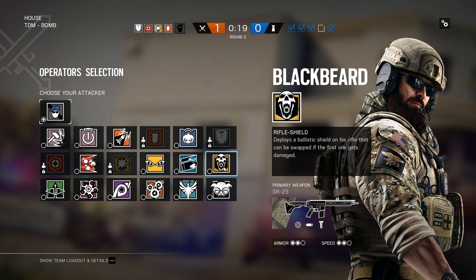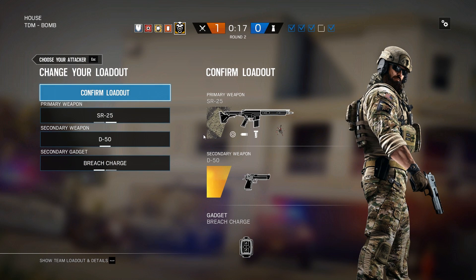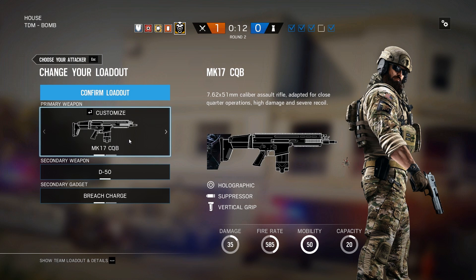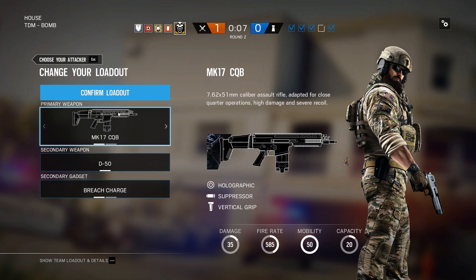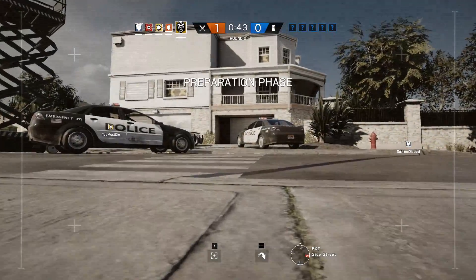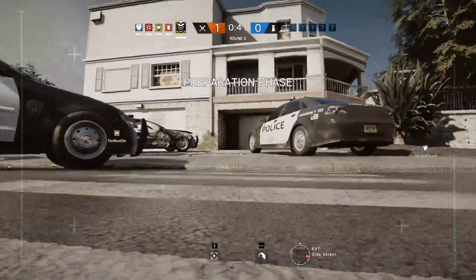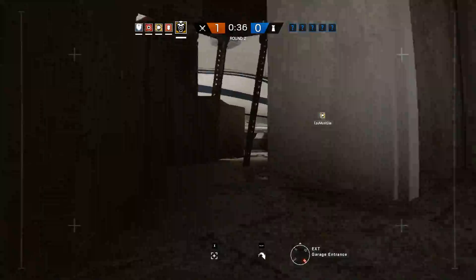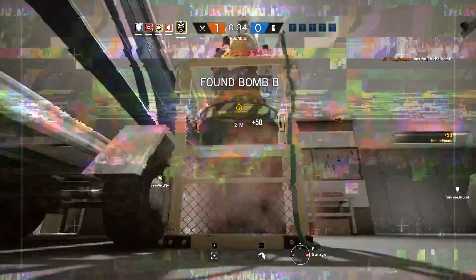I'm going to go for Blackbeard. You've got a one-shot gun which is powerful, or you can have an automatic gun — I'm going to go for automatic. All of the different team members have got different abilities. He's got a shield. As an attacker, you need to use your drone to locate a bomb. You start off with a little remote drone and you've got to find your way into the building.